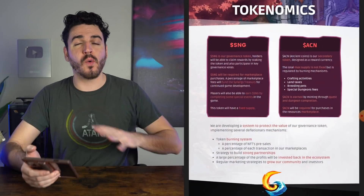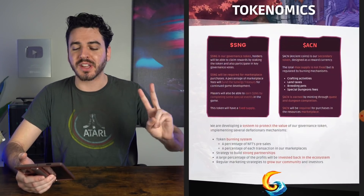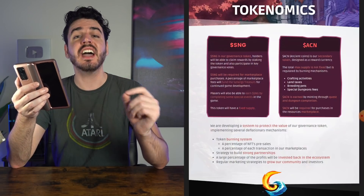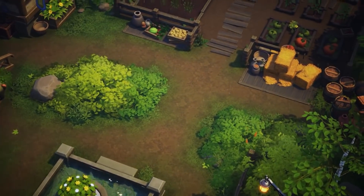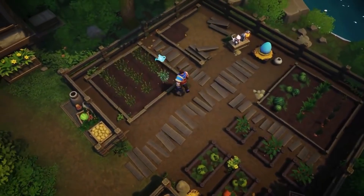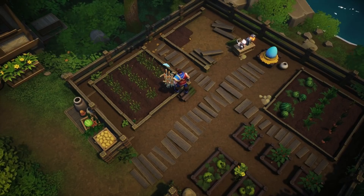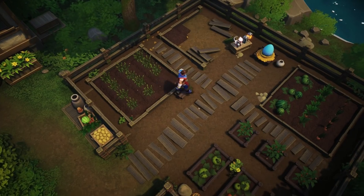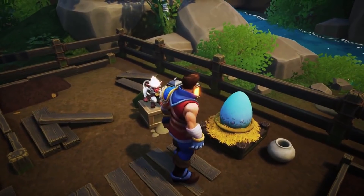Now let's go over the tokenomics of this game, because yes, this game does have a token — actually two tokens. The first token is called SNG. SNG is the governance token of Synergyland and holders will be able to claim rewards by staking the token and also participate in key governance votes. SNG will be required for marketplace purchases, and a percentage of marketplace fees will fund the Synergy treasury for continued game development. Players will be able to earn SNG by completing special events in the game, and the token will have a fixed supply.